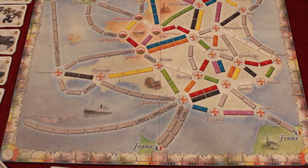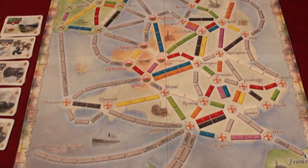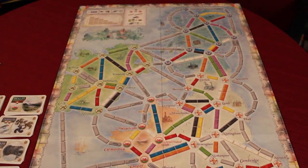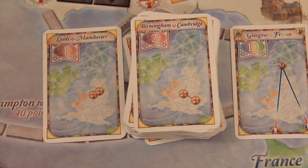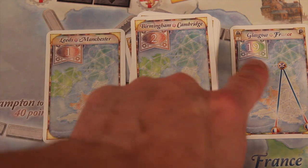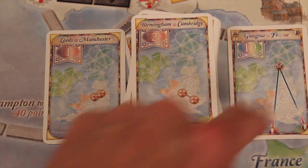The UK map is elongated up and down. We see France on the bottom right, England in the middle, Ireland on the left, and Scotland up top. The destination tickets in this game: at the beginning you get five of them, and from those five you have to keep at least three. They range anywhere from one point all the way to 19 points. This is one that goes to a country — from either spot in France up to Glasgow is 19 points.